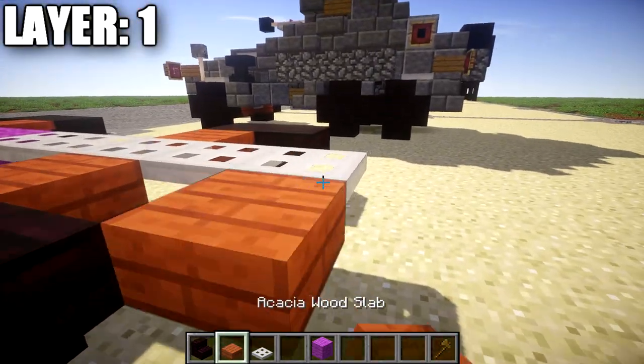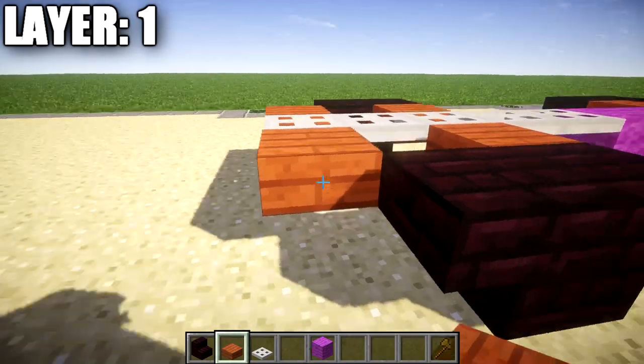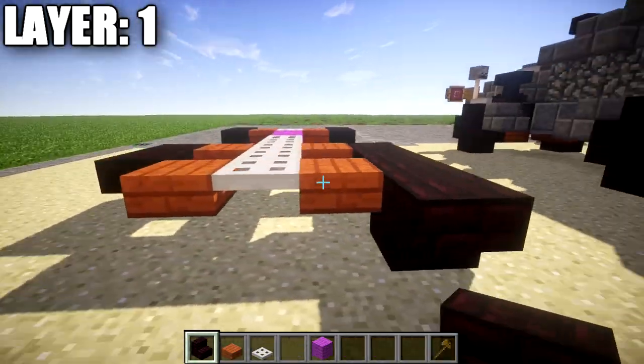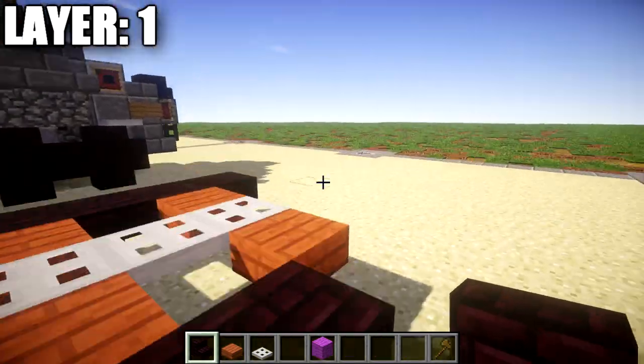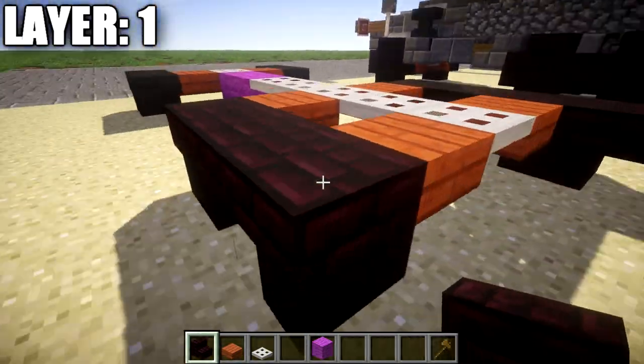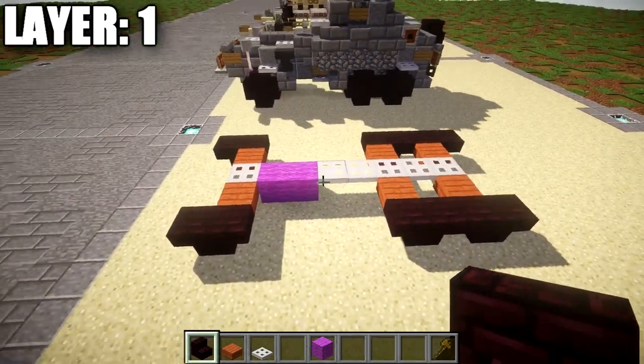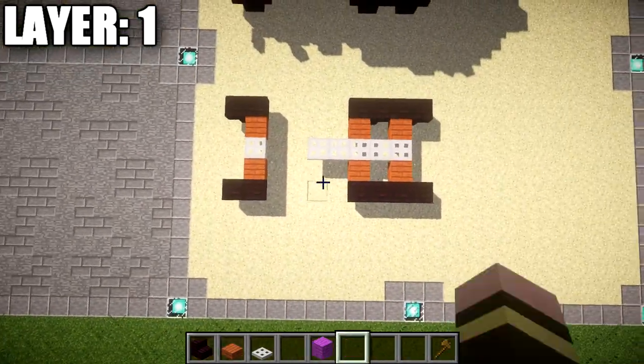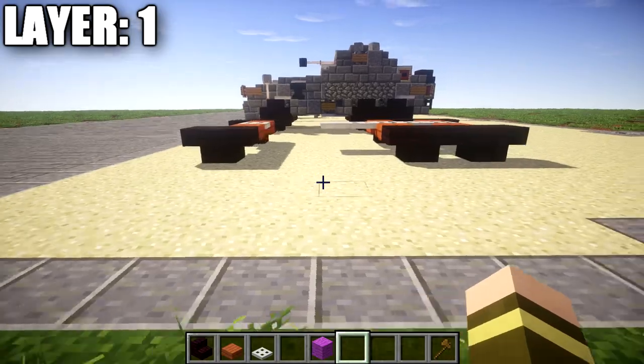We're going to go ahead and go to this last iron trap door back here, place down an acacia wood top slab on both sides, and then a narrow brick upside-down stair coming to the side, and one on the back. Same thing over here, just like that. Any placeholder blocks we can go ahead and delete, and we have something that looks like this from up above.